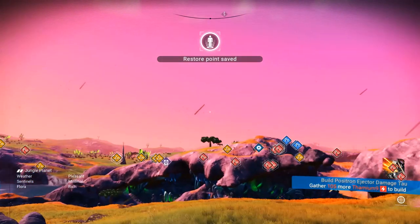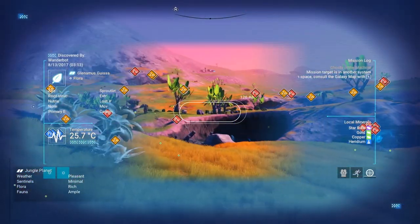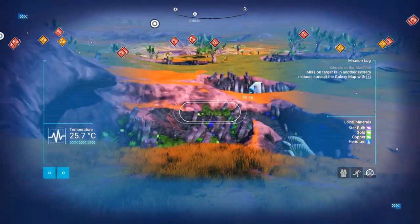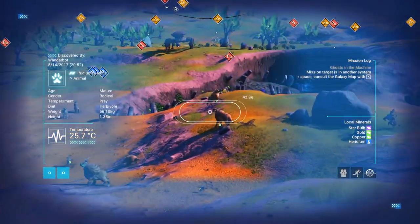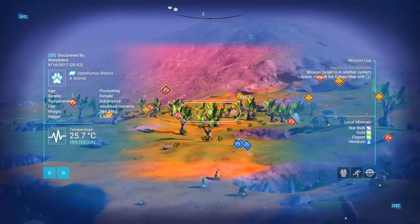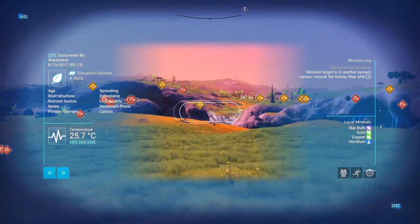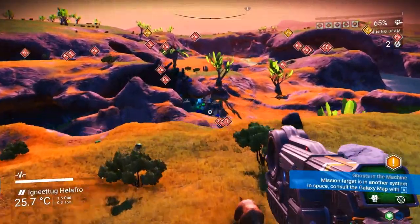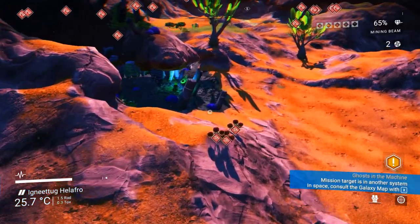I don't want to have to re-grind for all of this stuff that I've already grinded for. Because I've got a big freighter, I've got a big ship, I've got a big inventory. And the idea of having to go through that plus all of my milestones is not an attractive prospect, to be totally honest. I'd rather just deal with the mild issues and just hope they fix it. Or just mod it in so I've got the problem solved anyway.